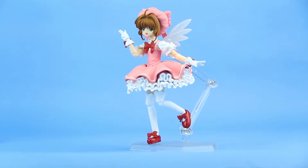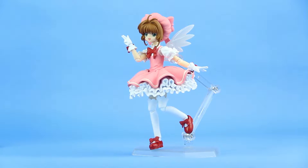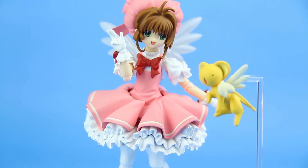Her fluffy dress is perfectly balanced and has a hidden feature. But first, let's talk accessories — which she has a lot of. Starting with Kero, her feisty talking companion with knowledge of all the Clow cards. He has his own stand, allowing you to place him by her side.